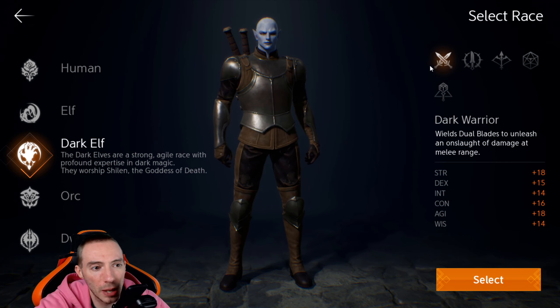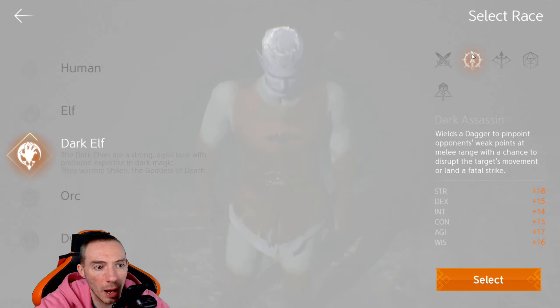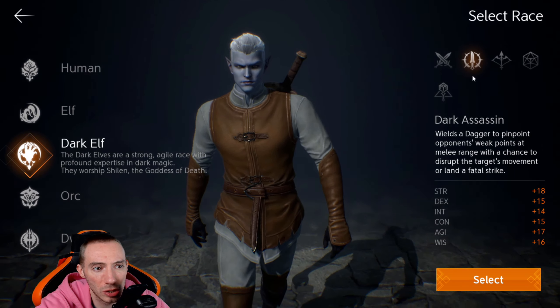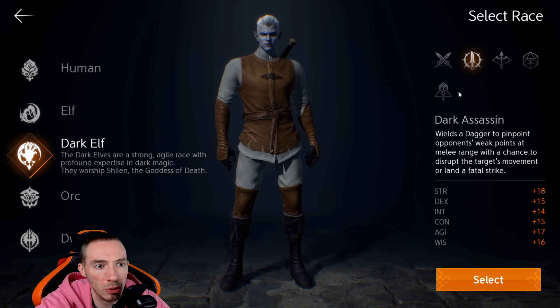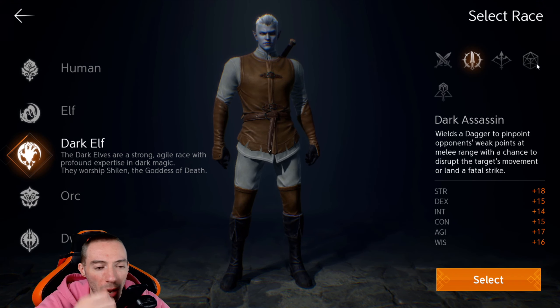The main classes we have are: warrior, assassin (also called rogue), archer, wizard, and cleric — which is your healer. Now I'm going to suggest, as I mentioned in my beginner's guide, if you're brand new to the game and not really familiar with MMORPGs or grind-heavy games like this, I highly suggest going with an Oracle character.